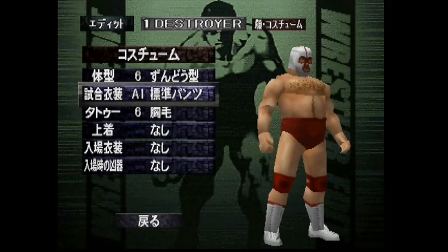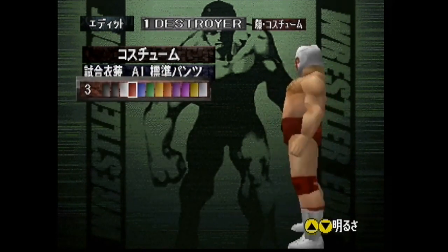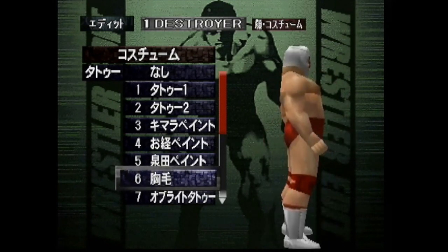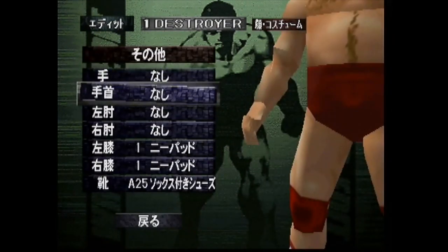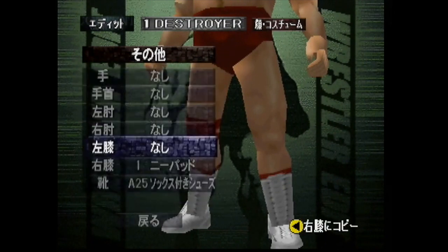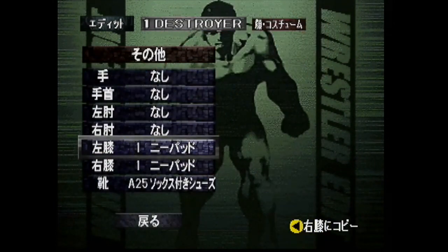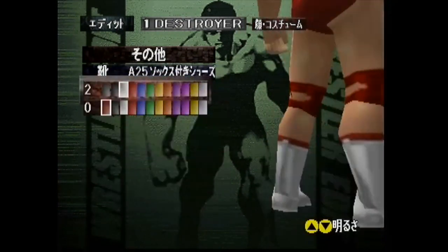A1 is the ring tights — very basic, very generic. Number three red was his primary color of choice, though he did change it around a little bit, as you'll see in the other attires. Six is the tattoo — that's the body hair. For knee pads, I went with the default first knee pads. You can also go with no knee pads; there were a lot of times where he didn't wrestle with them, but later in his career he definitely wore knee pads most of the time, so I went with that look.